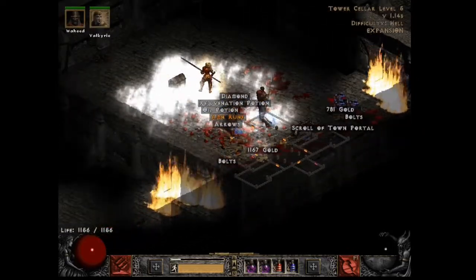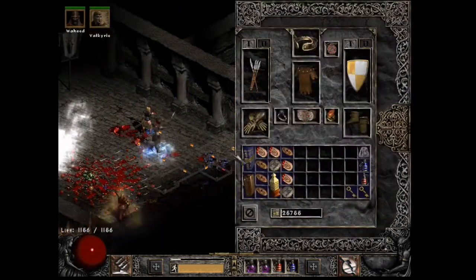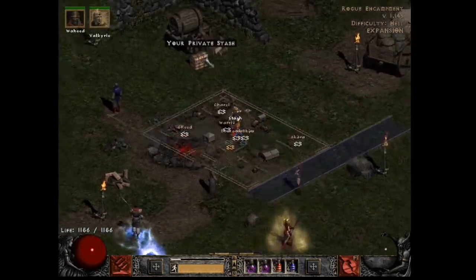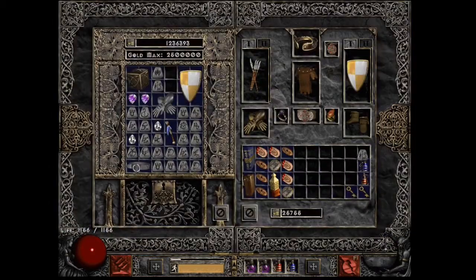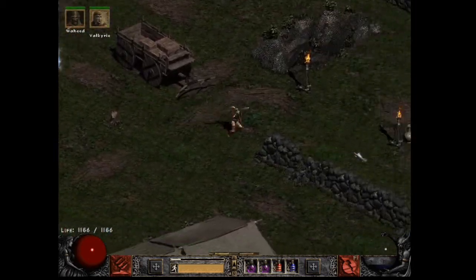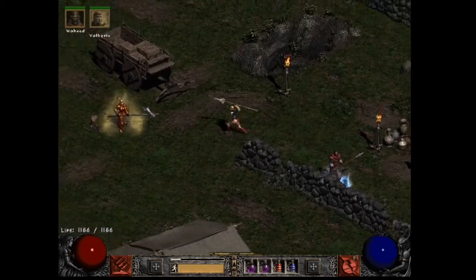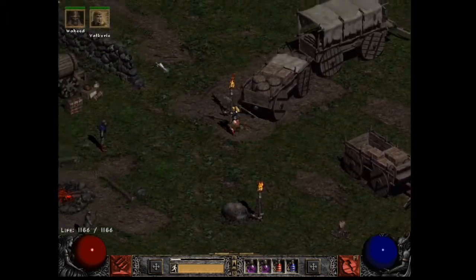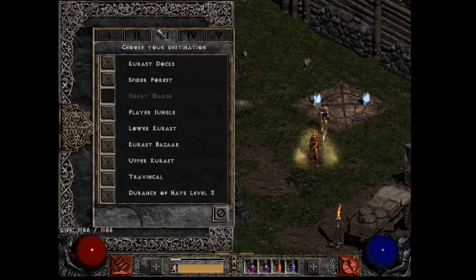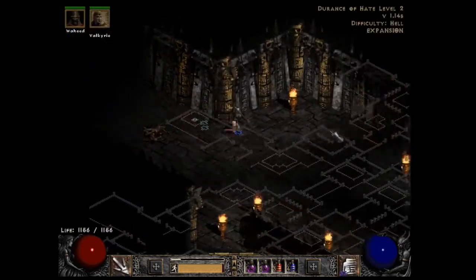I like to start in Act 1 with the Countess. This is the longest part of the magic find run, and it tends to be worth it because I've gotten a few Pul runes and an Ist. I've yet to encounter the Countess herself as immune to lightning — I don't think she can be. It's just a matter of avoiding the archers on the way to her; you don't want to waste too much time with those. It's possible to take them out with jab, but we're just trying to farm in a reasonable sense.